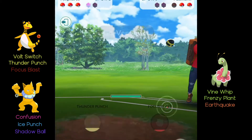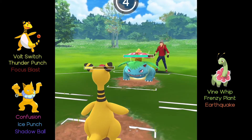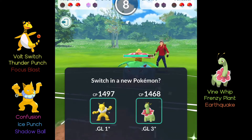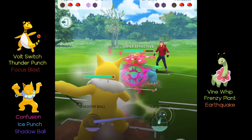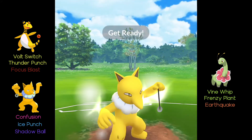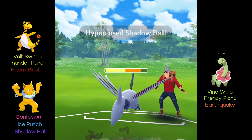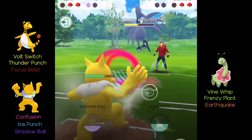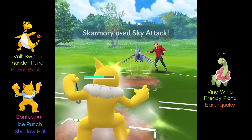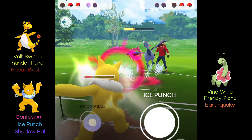We hit Excellent again and take out the Azumarill. Then in comes Venusaur — we're going for the Focus Blast even though it does not very effective damage, it'll still do like three-fourths of its health. Then we go into Hypno with Confusion and Ice Punch. They switch into Skarmory. I go for Shadow Ball — that's an okay amount of damage but it's not STAB damage, so since it's not that type it doesn't do as much. An Alolan Marowak Shadow Ball would be way more.